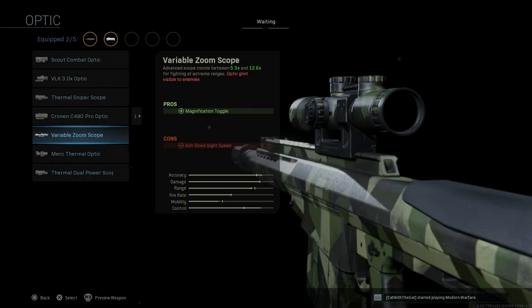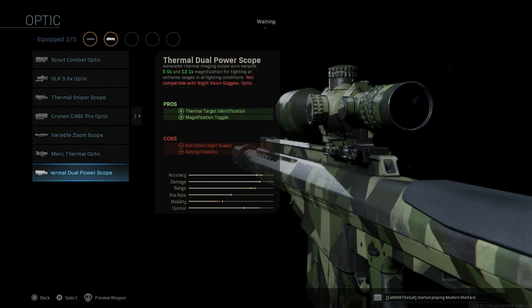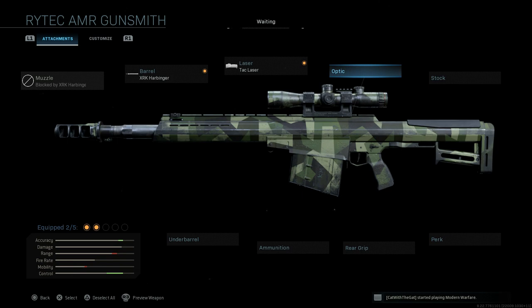We're actually going to go with the base optic for this. The other option would be a variable zoom or maybe a thermal dual-powered optic, but this isn't really built for infantry nor longer-range engagements. The base sniper optic in my opinion is the best choice if you're going to use it as an anti-material rifle primarily against vehicles — though it can be effective against infantry as well.